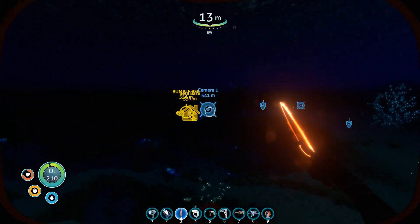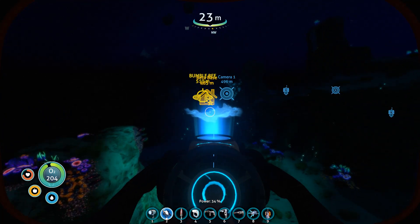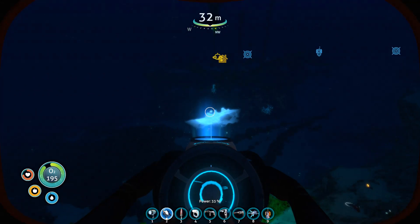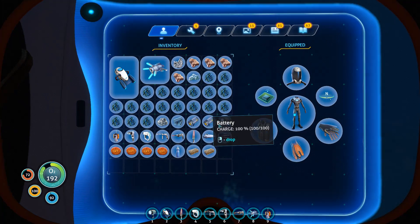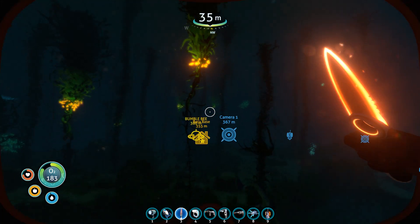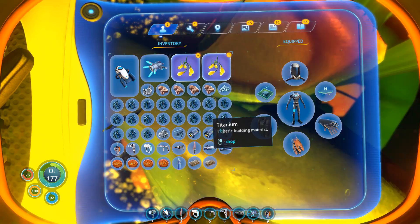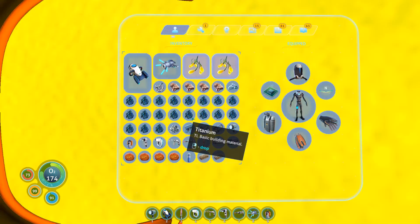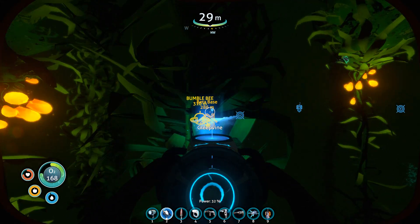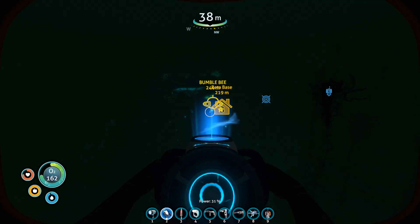Now we have to go back to Beta base - there's Veronica there. Beta base isn't too far, let's go. Let's carry on. I know for certain that I've got a mobile vehicle builder at the other base. I want to get a couple of these so I can plant them - grab a couple of these. They're gonna give some natural light to our base. Alright, let's go. Bumblebee, you're gonna be our savior - we're gonna be using you to go back and forth a little bit here.